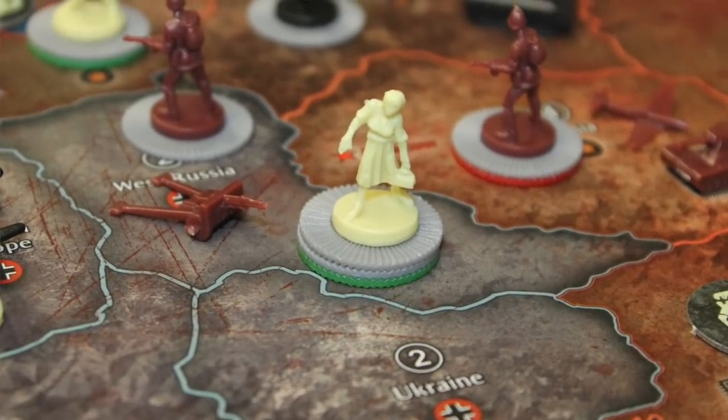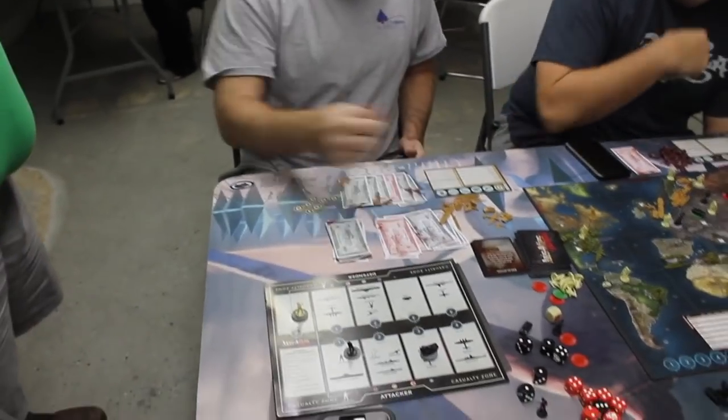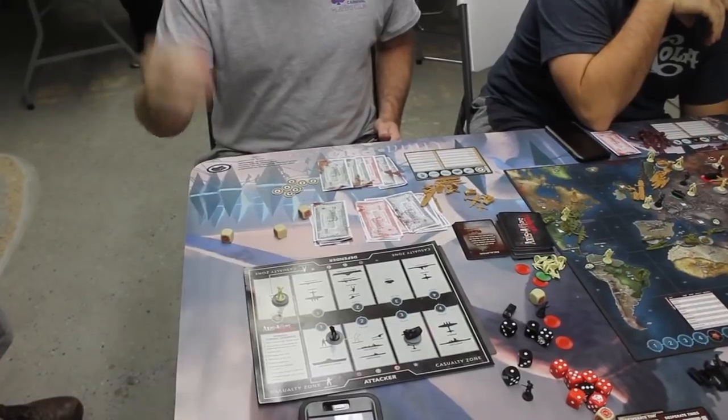After you draw the zombie card, you have zombie attacks. Any of your spaces which contain your units and zombies — the zombies get to try to attack your units there. The zombie dice have three possible outcomes: blank, A for attacker, and D for defender. You roll one die for every zombie located in the same space with your units. If it comes up D for defender, you lose that unit. Essentially, you're going to take hits from those zombies in your own locations.